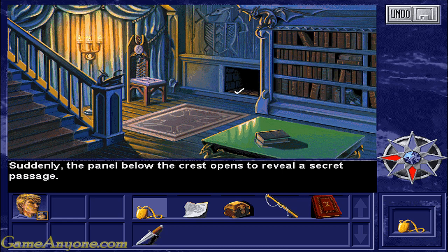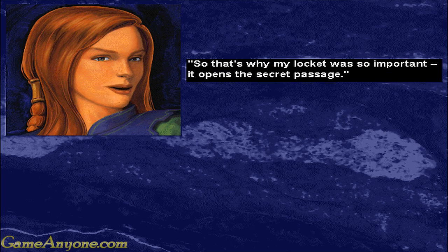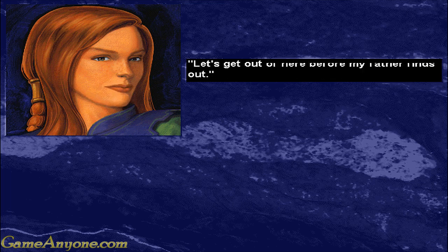Suddenly the panel below the crest opens to reveal Jack. 'You did it! I've got the supplies - that's why my lock was so important.' It opens the secret passage. 'Let's get out of here before my father finds out.'